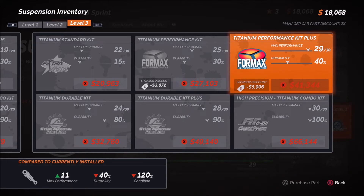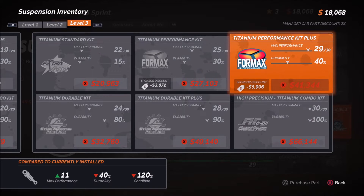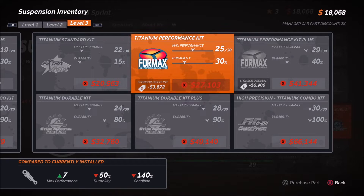There are a couple of things to think about. As much as I'd like to max out at 30 of 30 on all components, that's generally not going to be available because we're running shorter schedules and trying to move up through the different series. It may be that we choose, like we did with the engine, to go a little less than max performance to save money. If we want 25 of 30 on performance, top middle, that's $27,103 — probably two to three races away from making that upgrade.